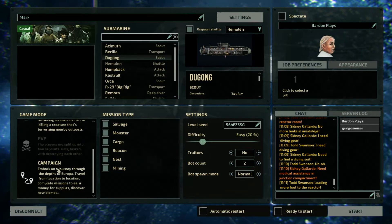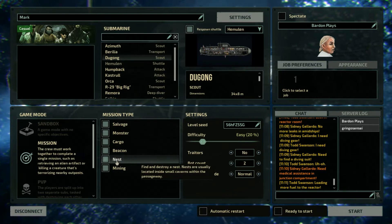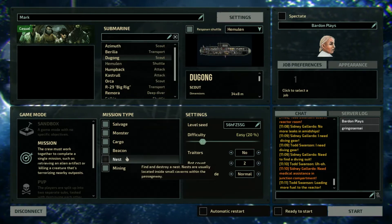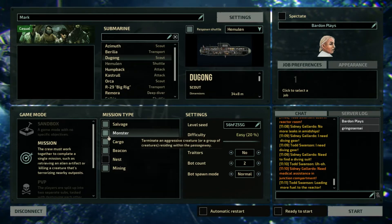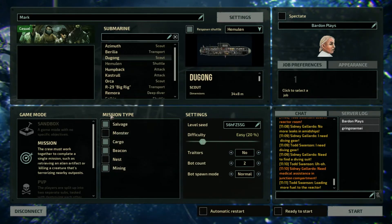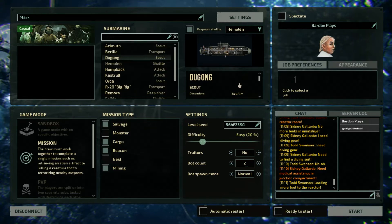We're going to do a mission to start, and then once we're actually able to complete a mission we'll do a campaign. In terms of mission types: Find/Destroy a Nest - let's take that off for now, can't imagine dealing with a nest. Locate a Beacon is okay, Bring Cargo is fine. We'll do Salvage and Mining because that gives us a chance to go outside.